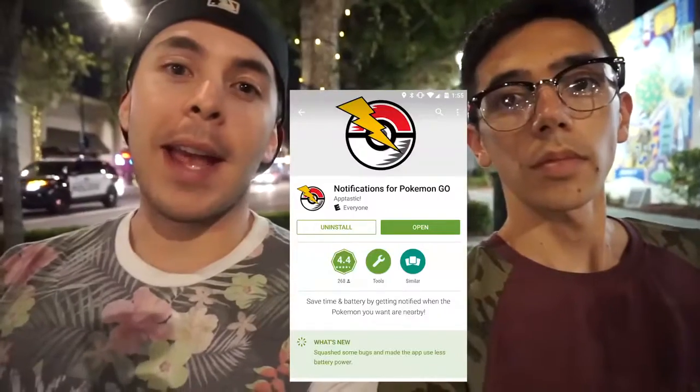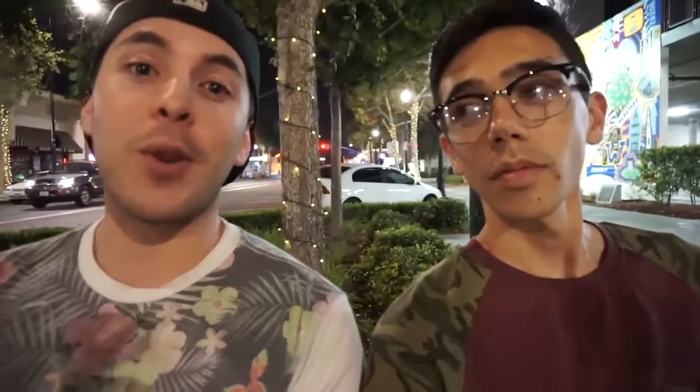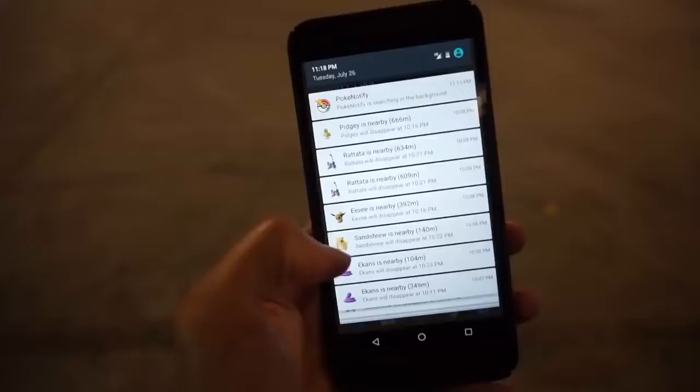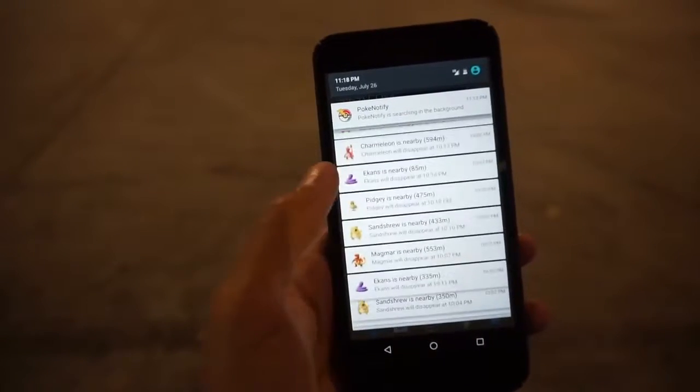Speaking of notifications, there was an app released today called PokéNotify and it sends you notifications of the Pokemon that are nearby without having to have the Pokemon Go app open. The way that it works is you go in and you select which Pokemon you want to receive notifications about. This is cool because it's something we kind of expected would be a feature of the game to begin with, but I have a few issues with the way it works. First of all, it doesn't let you set a maximum distance for notifications, so it's telling me about Pokemon that are a thousand meters away. I'm not gonna go track those down.